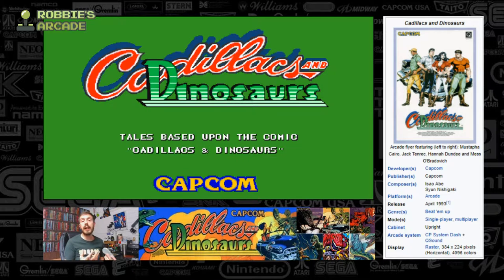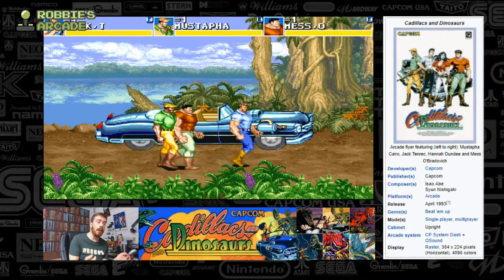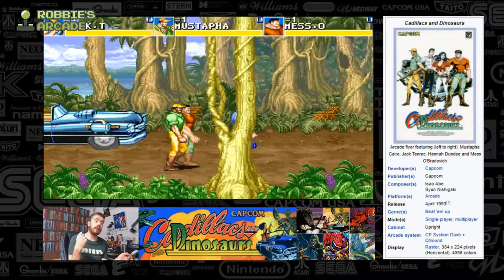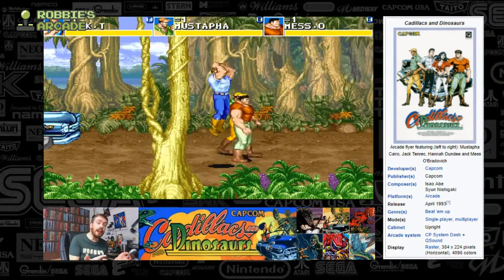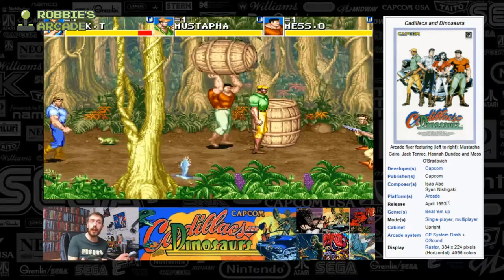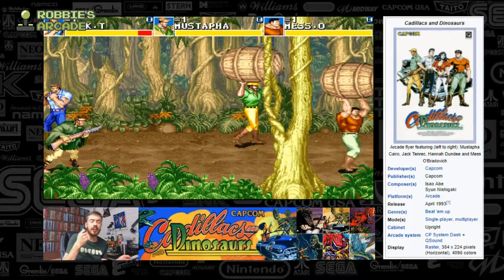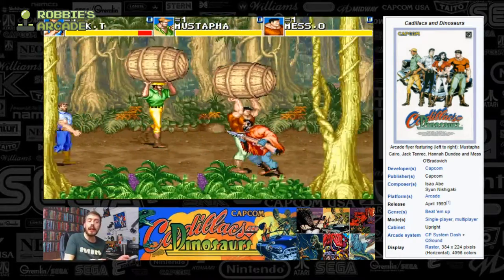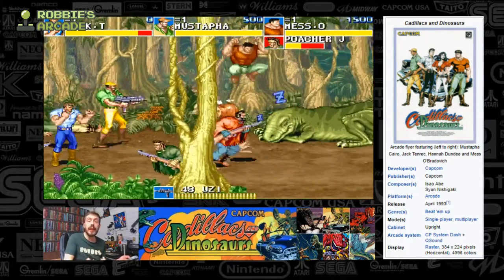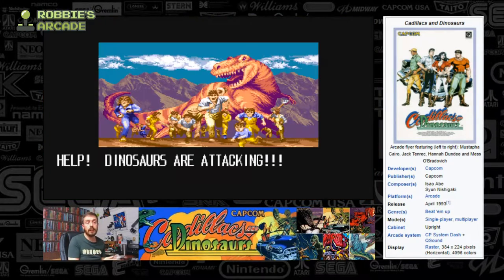There are so many concepts in Cadillacs and Dinosaurs that have either been borrowed, homaged, or downright ripped off by games that came later. Remember, this came out in 1992. There are things in this that Streets of Rage never did, Double Dragon didn't do, Final Fight didn't do — a whole host of features and functionality that just never featured in other games. There are other things that make this game insanely unique, and I'll get to that later as the video continues.